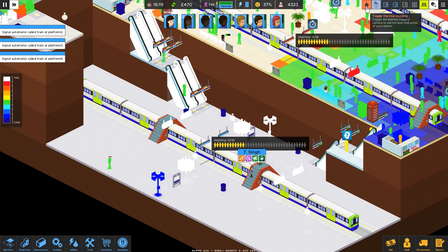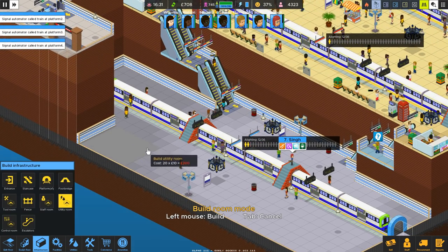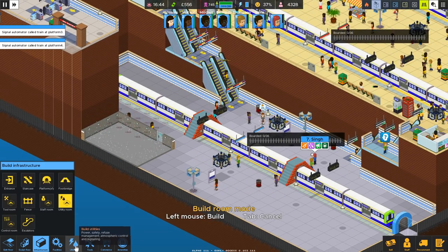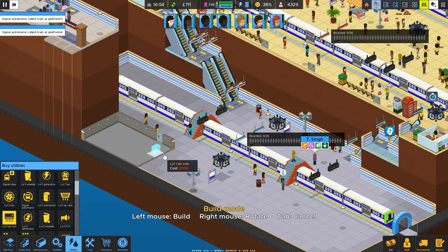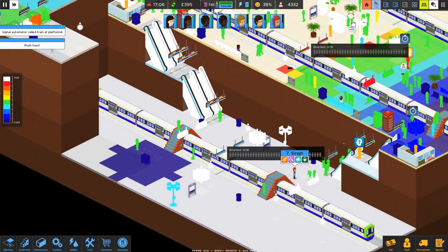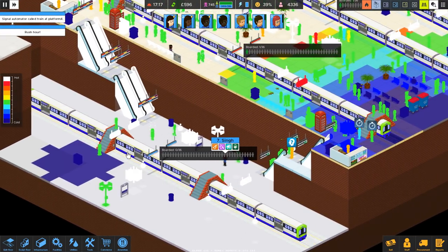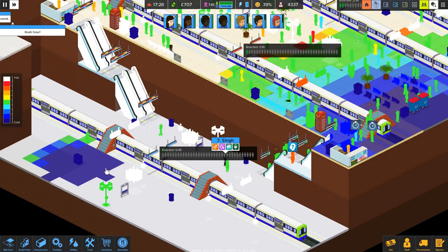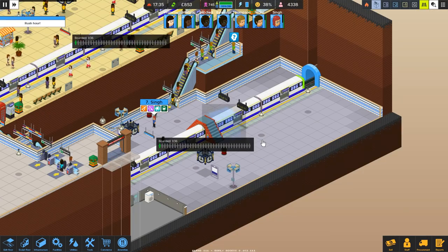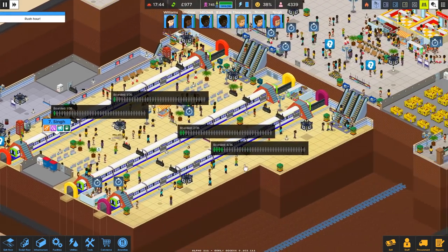Is it hot down here? Extremely. So infrastructure — I'll build a utility room and build it up to here. This is just to put an air con unit in, which should hopefully cool this whole area down here. Look how far that one spreads — I'm hoping it does in the radius of where you really want the people to go. That will provide some form of coolness down in that area. Small improvements go a long way.